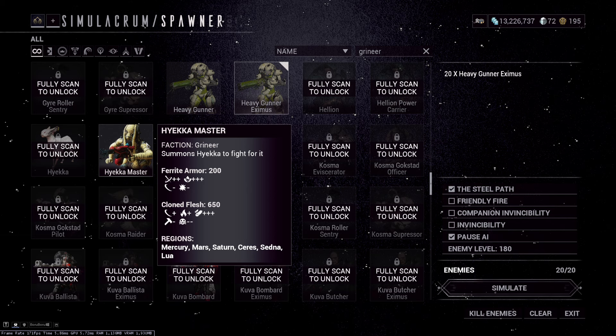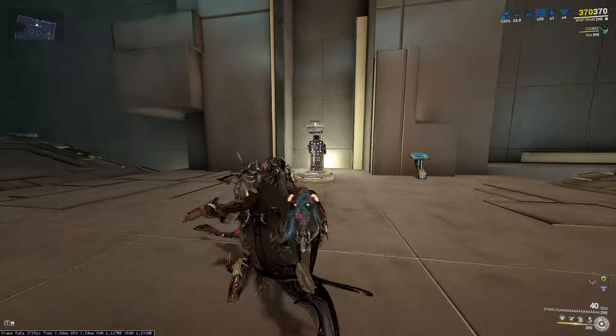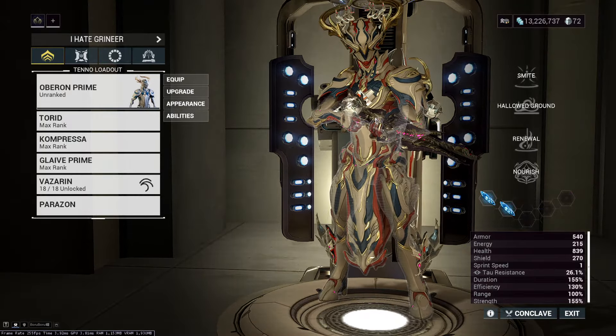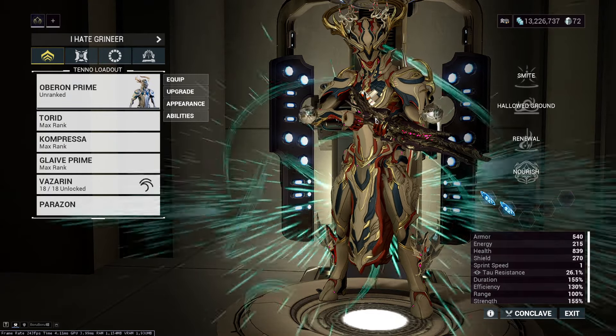Every single Grineer enemy: corrosive, radiation, viral, and cold. Now why is this important? Because radiation and viral specifically do way way more damage — they completely one-shot them — and corrosive also strips their armor. So what if we could reliably have a setup that deals every single one of these damage types at the same time?